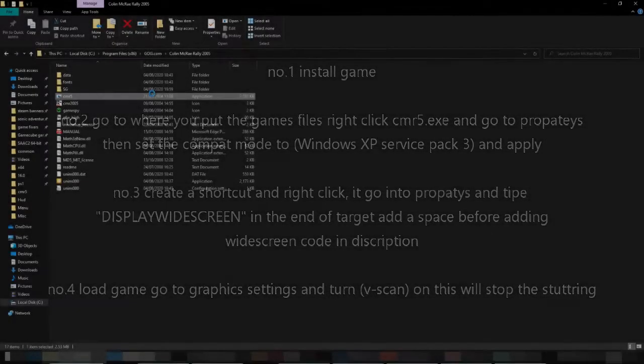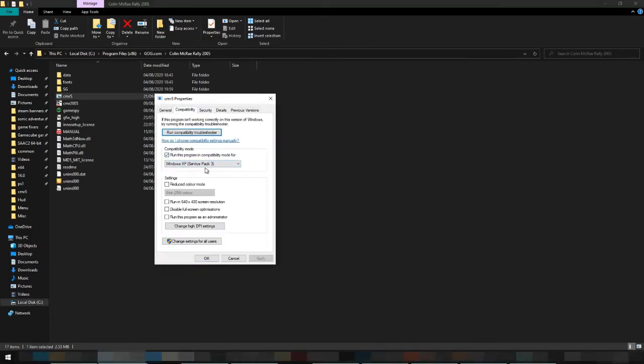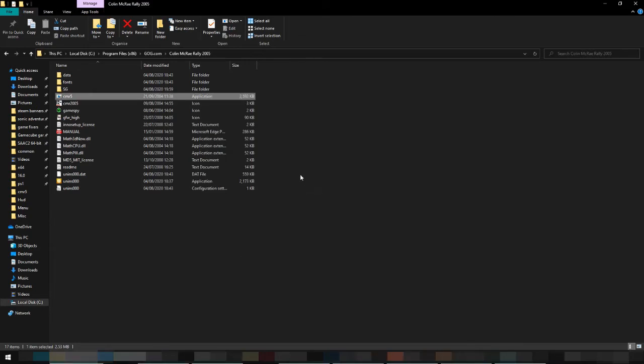Go into properties on the EXE where you have stored your game and set the compatibility mode to Windows XP Service Pack 3.